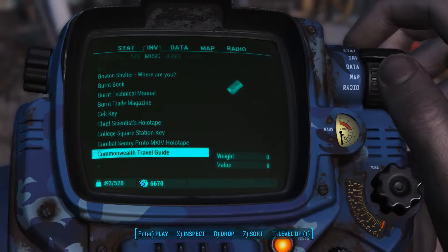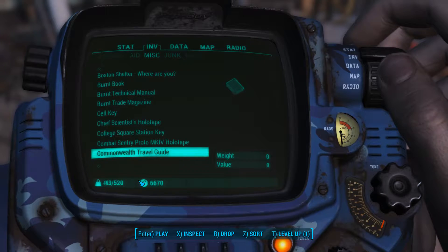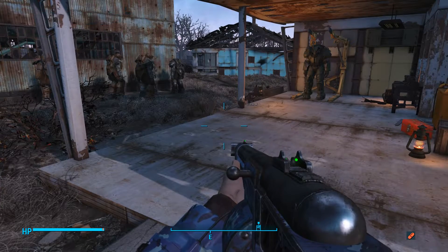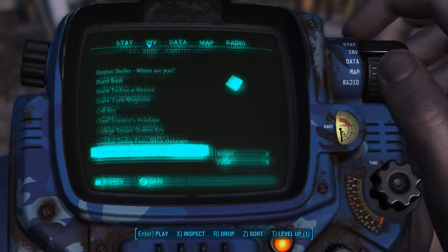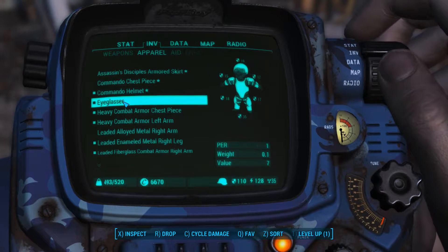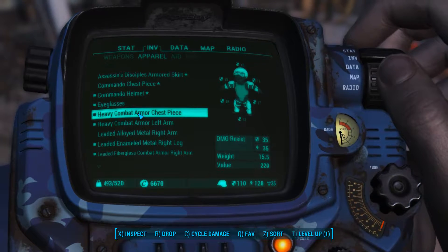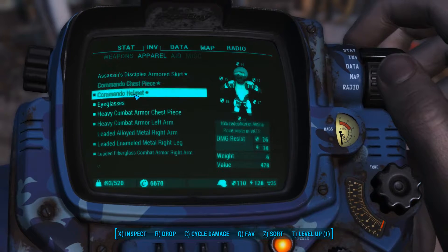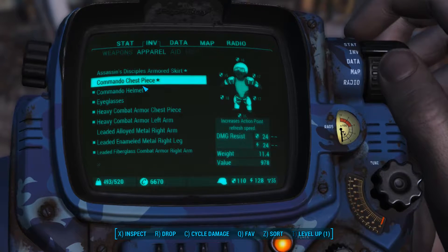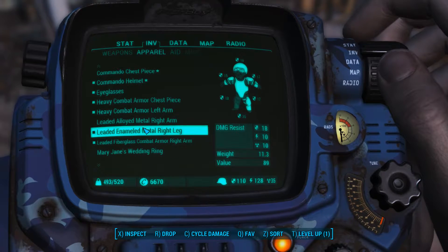Okay, so first of all we got ourselves some new pieces of armor from that fight. Let me have a closer look at exactly what those are. So we got this chest piece here — it loses that action point refresh speed bonus, but I honestly don't care. It has a solid increase from 24 resistance and 24 energy resistance all the way up to 35 for both, so that's definitely an improvement.